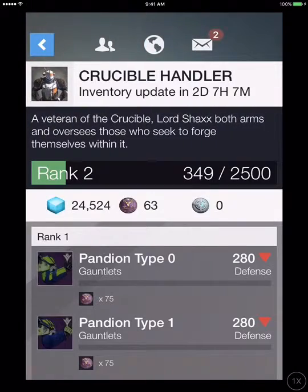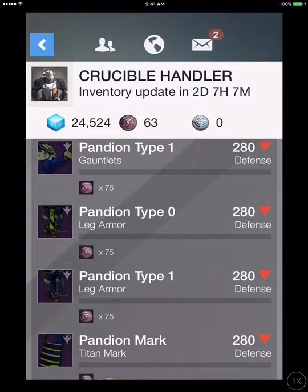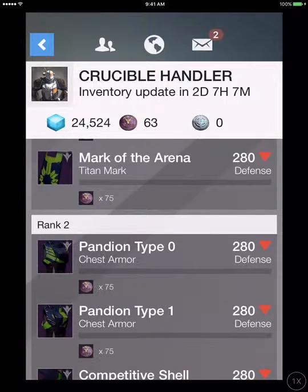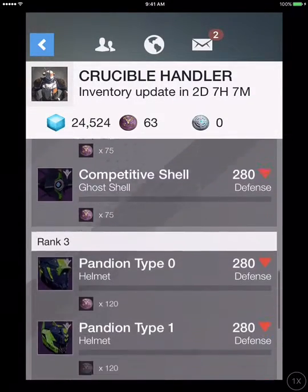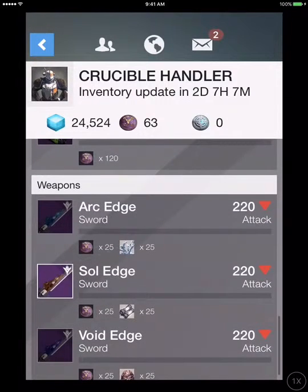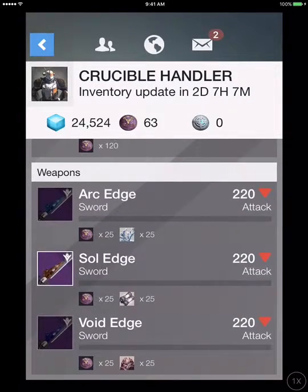For the Crucible Handler, he has the Paddian Type 0, Type 1, Paddian Mark, Mark of the Arena at Rank 1. Rank 2: Paddian Type 0, Type 1, Competitive Shell. Rank 3: Paddian Type 0, Paddian Type 1. For weapons: Arc Edge, Soul Edge, and Void Edge.